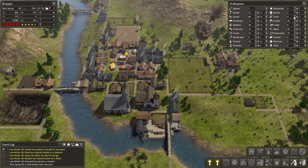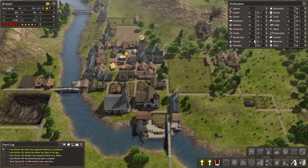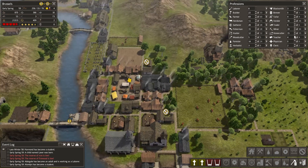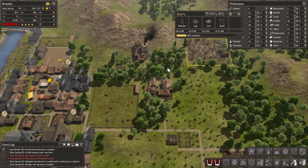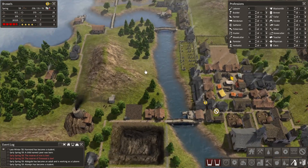Oh, you're complaining about materials — blacksmith, yeah we have an extra one. Looks like we don't need more herbalists. Wood/forest, I'm feeling alright. We could get more food production going — we probably will want to. People are dying. We'll probably go up in terms of miners because we're always at the bare minimum of not running out. So we may actually go all the way up to 30 miners and see how that goes.